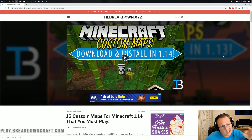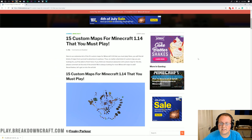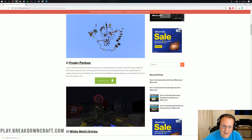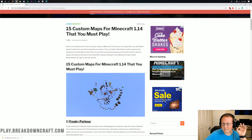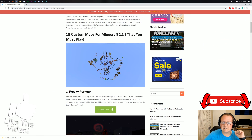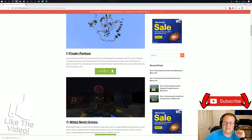So let's go ahead and jump right on into it and get our custom map installed. If you don't have a custom Minecraft map yet, you can check out the link in the description down below that will take you to our list of 15 custom maps for Minecraft 1.14. However, if you do have a custom map, you can go ahead and we'll install it the same way as we're going to install Freaky Parkour.